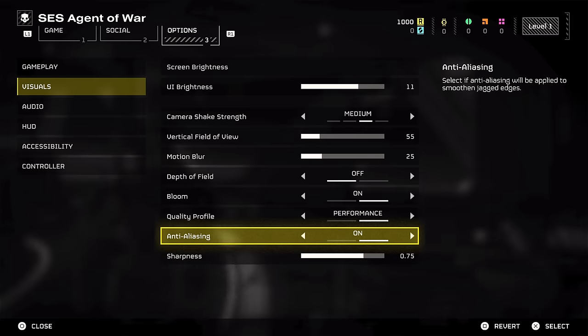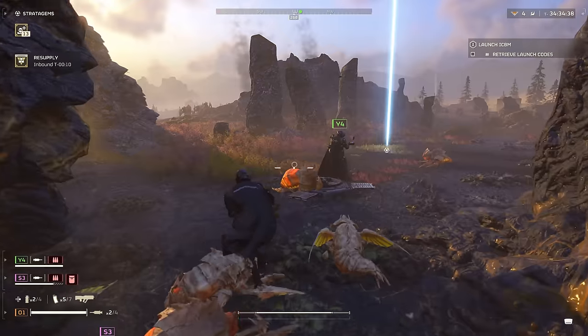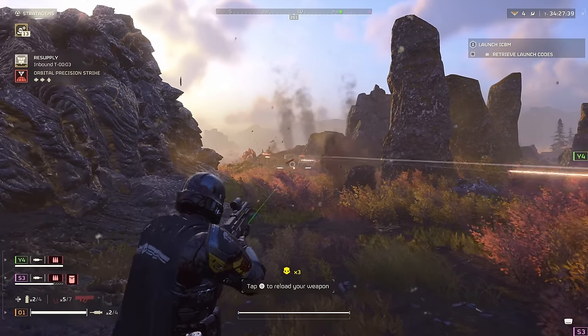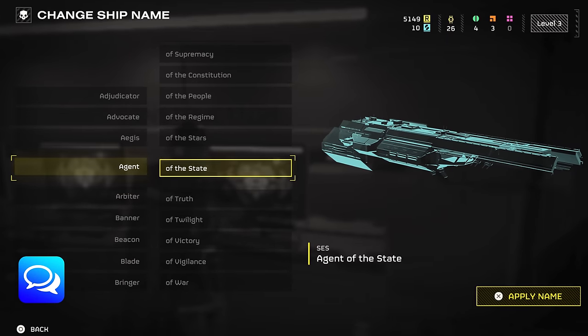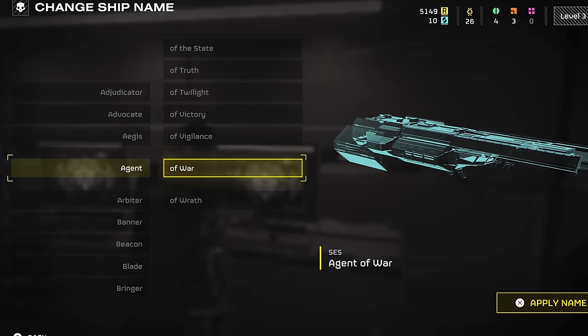Moving another one down on the menu brings us to setting 7, which is sharpness — I recommend you turn this all the way up to the maximum. It defaults to 0.75 but turning it up to the max makes it easier to see distant objects clearly, which is always handy in a chaotic and fast-paced shooter like Helldivers. You can really see the difference it makes even when just looking out of your ship's windows. I'm curious as to what you've called your ship — mine's called Agent of War, but comment what yours is and I'll heart it.